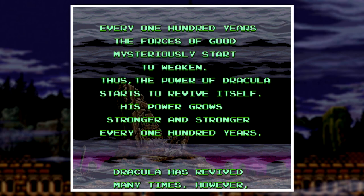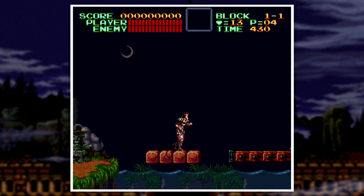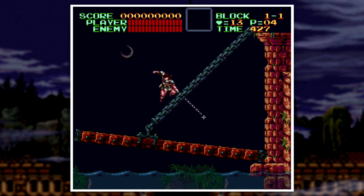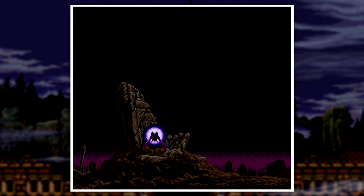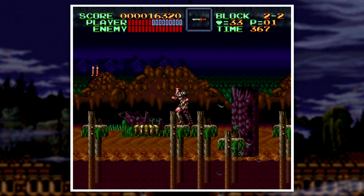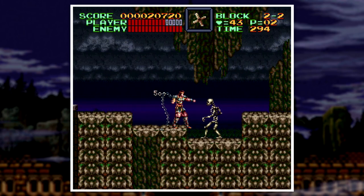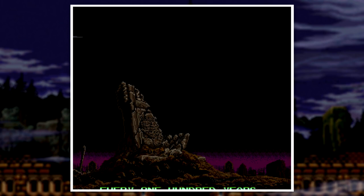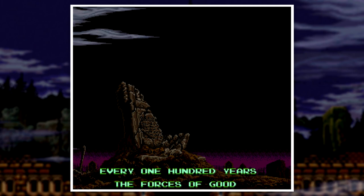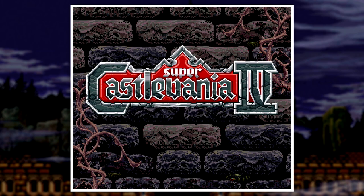Apparently every 100 years, the power of Dracula grows stronger and starts to revive itself. So the story takes place 100 years after Simon defeats Dracula in the second one, according to this game. Once again, Dracula rises from his grave to unleash his evil power over Transylvania, and Simon Belmont is called to kill Dracula and restore peace. It's sort of a remake slash reboot, so the story isn't anything special. When you first start the game, you're greeted with a cutscene — eerie music, lightning cracking open a gravestone, fog settling in. And that's when you know: this isn't your classic NES Castlevania anymore. This is Super Castlevania.